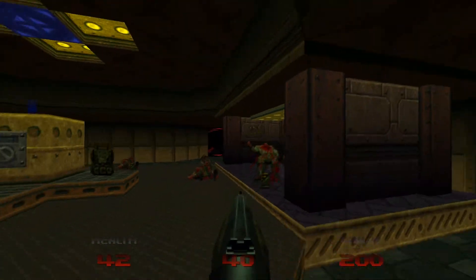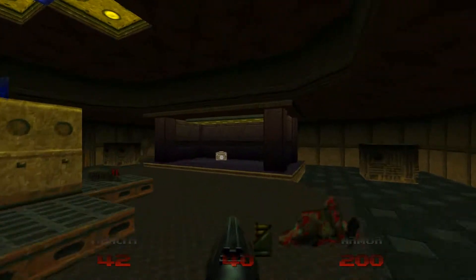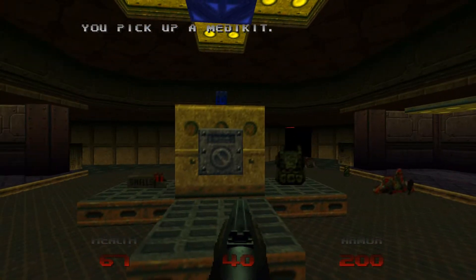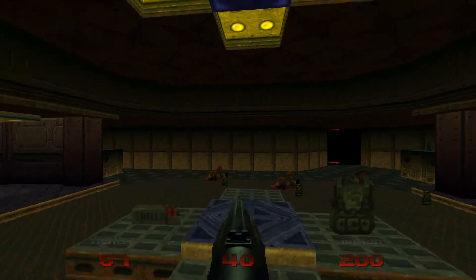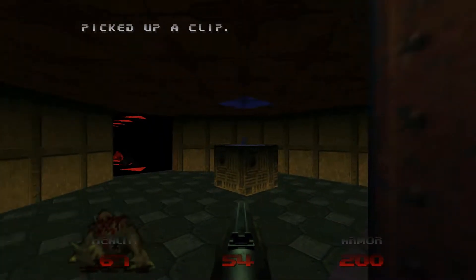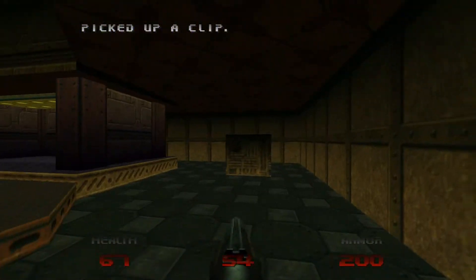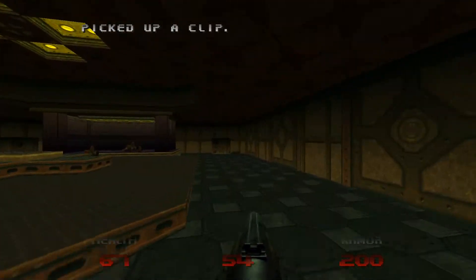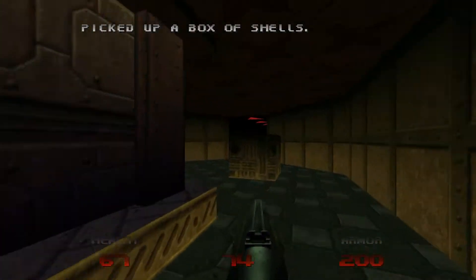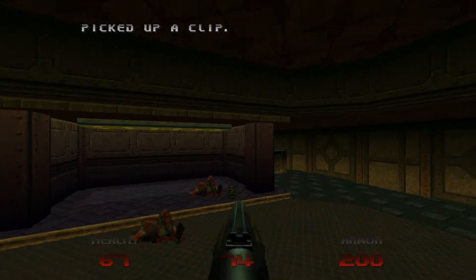There's probably a lot more enemies heading down this dark hallway, so I'll just wait a few moments for them. While I'm waiting, I'm going to activate the blue key — press on the switch there, try to pick it up, and it will start teleporting all around the room. When it stops, part of the wall will open and we'll need to press a switch to grab it. I did pick up the backpack there as well, so I can carry double the amount of ammo.